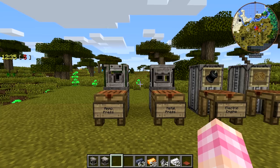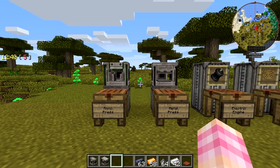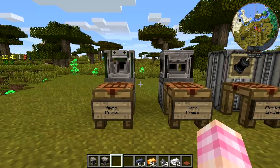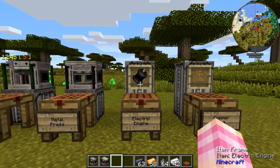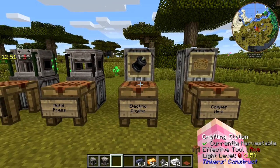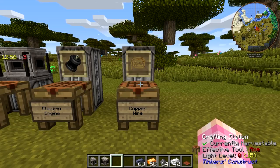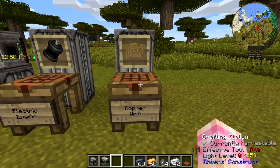They look somewhat similar, but they do very different things, and we're going to take a look at how to craft them. Both of them require the electric engine, which is a base component for quite a few things in the mod. And to make that, you're going to need copper wire. So we'll go from this side and work our way to the left, rather than what we usually do.